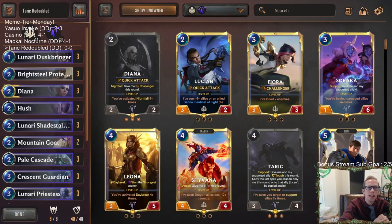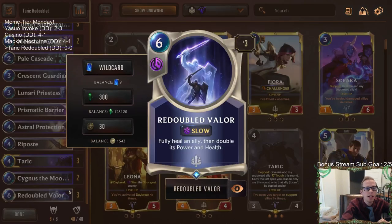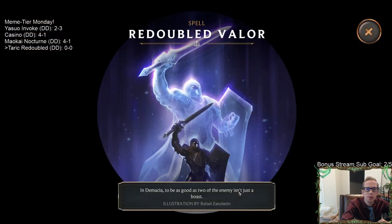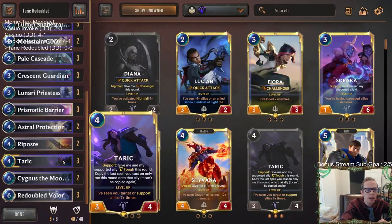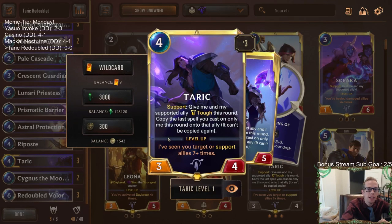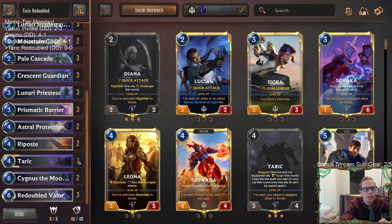Welcome everybody in Twitch chat and on YouTube for a deck we're calling Taric Redoubled. We're going to be playing a combo deck — or a mid-range deck with a combo in it — with Taric and Redoubled Valor. This is a card I don't think I've really played much of in constructed before. Redoubled Valor basically fully heals an ally then doubles its power and health, which works great with Taric.